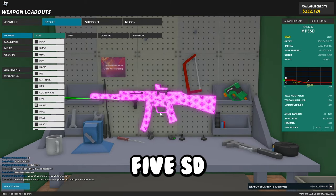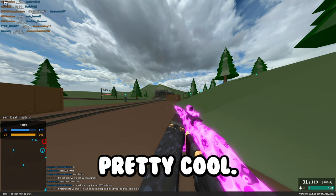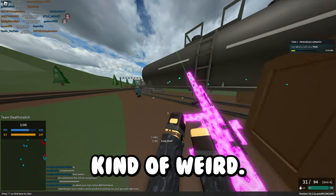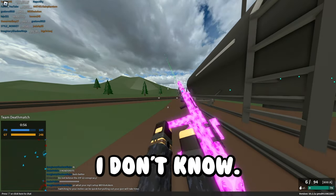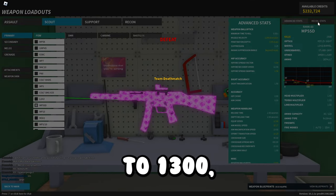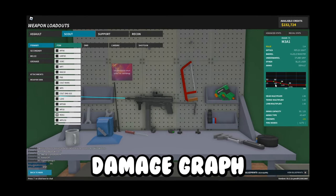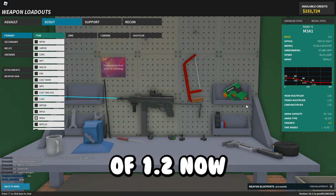The MP5SD got faster reload times, which is cool. It also has a new slow rising recoil system, which is kind of weird. It also got its velocity decreased to 1,300. The M3A1 got better recoil and a new multi-point damage graph, and it also has a torso multiplier of 1.2 now.